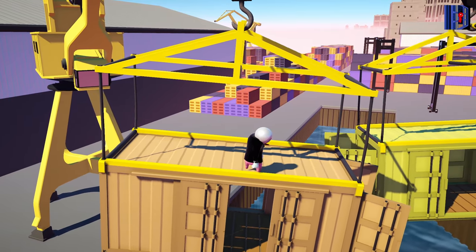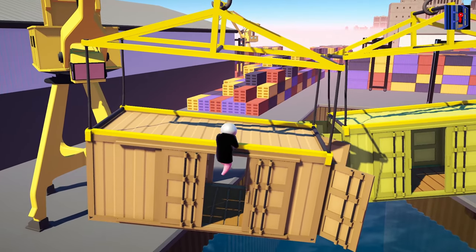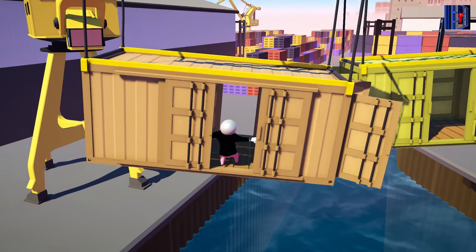Self Storage is located on the containers map. All you have to do is jump into one of the containers — as seen.